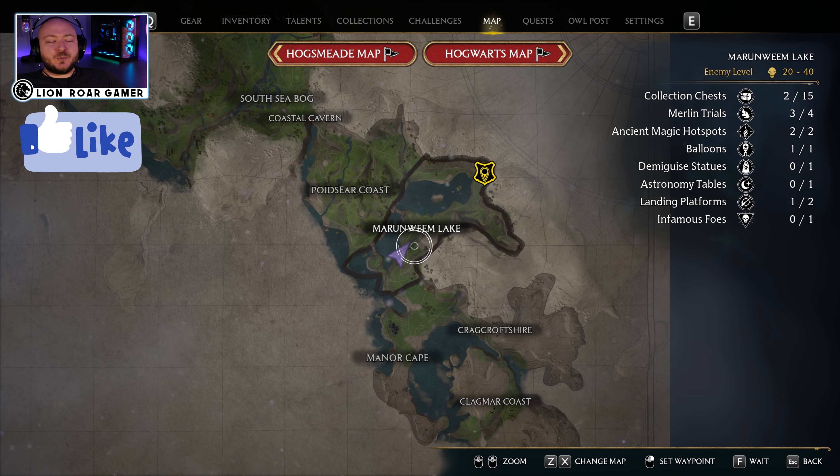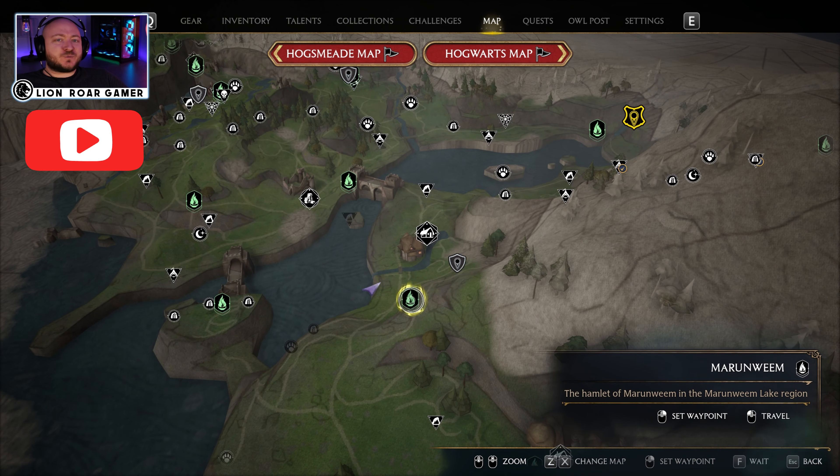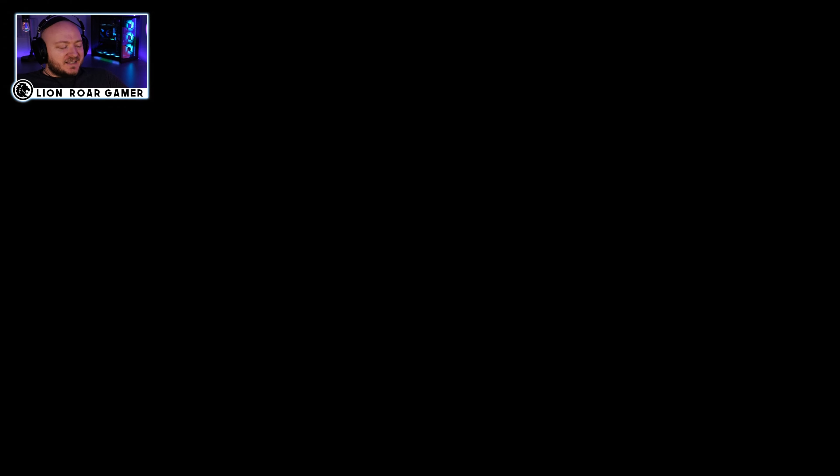Let's start on the map here. You can see we're in the Marunweem Lake region, and when you zoom in, the closest floo flame is just regular old Marunweem.